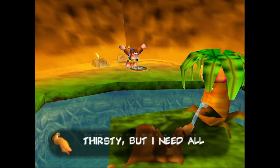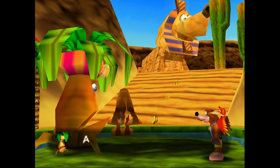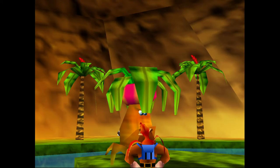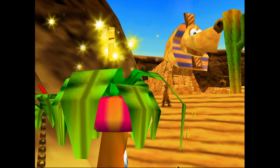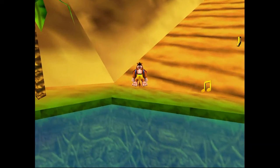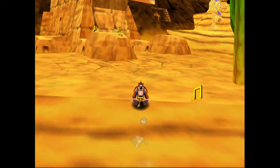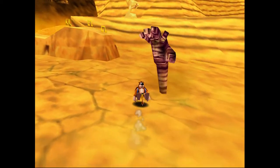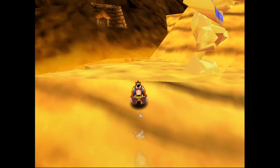And then we'll just ruin his day by doing a ground pound on his back and squeezing the water right out of him, because that tree looks darn thirsty. And there's another jigsaw piece — luckily this time we don't need to get that one. We will literally follow Gobi as he's trying to escape us, but there is no escape, there's nowhere to run.